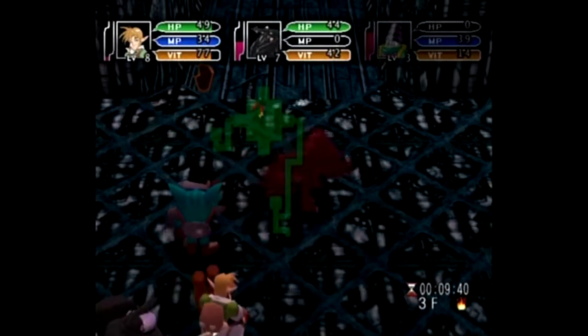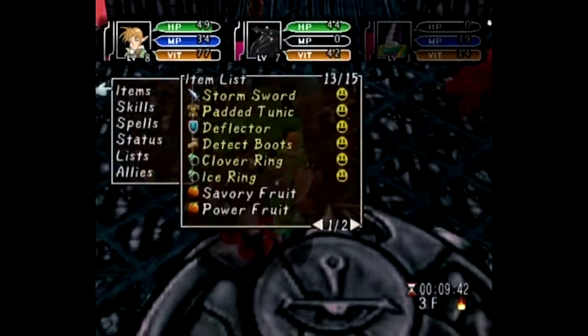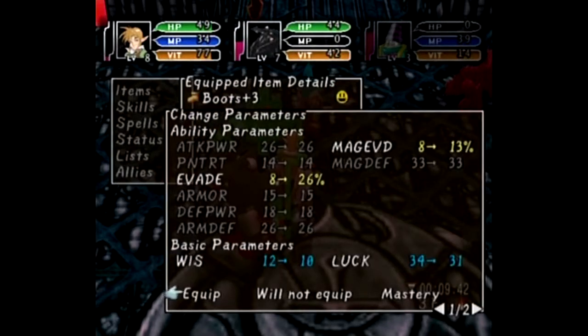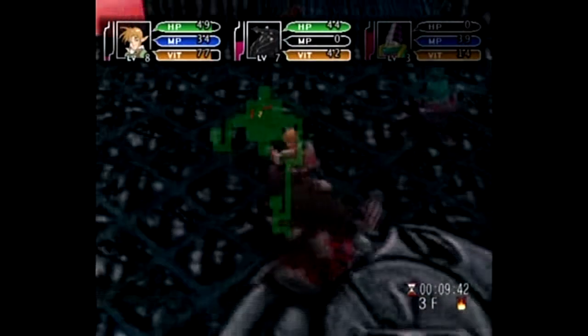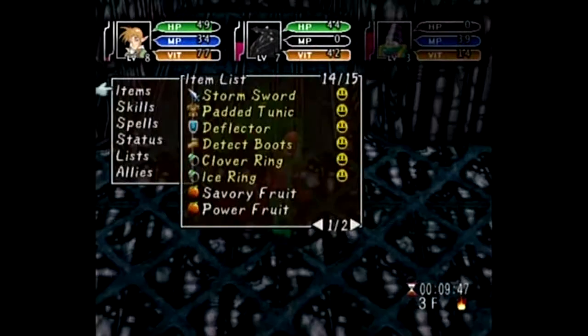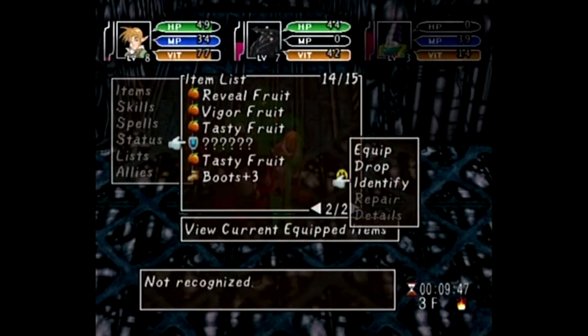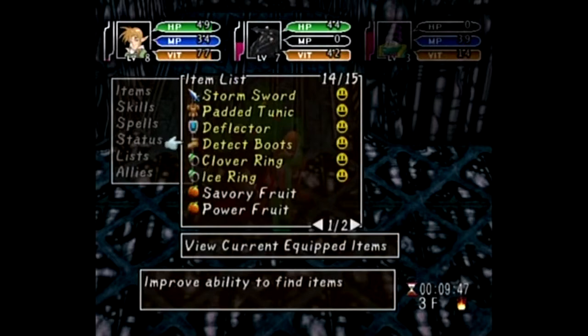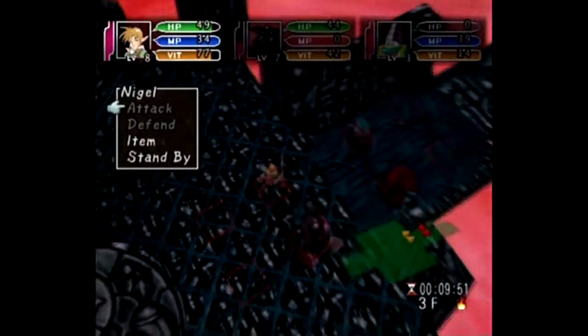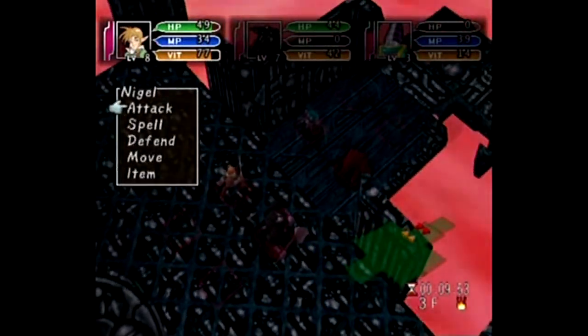Ooh, boots - the original boots. I don't think they're better than my detect boots though. Not even close - oh, the evade is way higher and so is the magic evade, but I don't need to evade things, I got defense. And some new random thing - what is this new random thing? Shield plus nine. Great. I was kind of excited for a second but guess not.